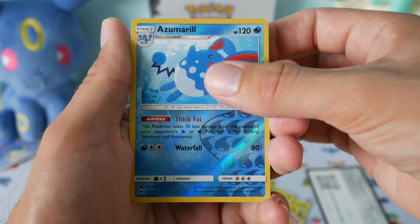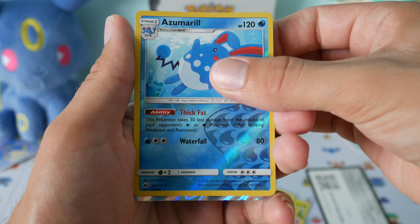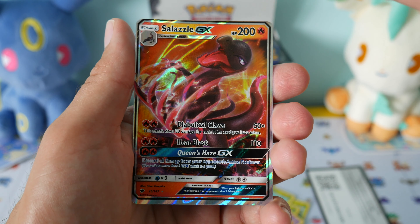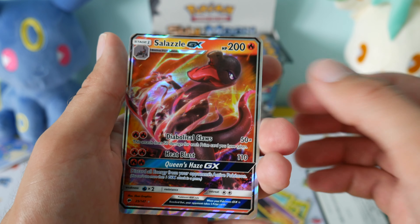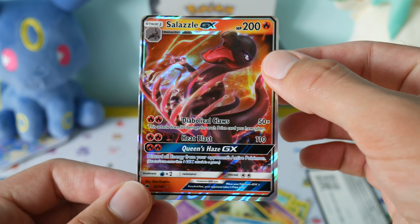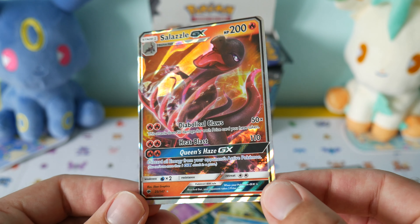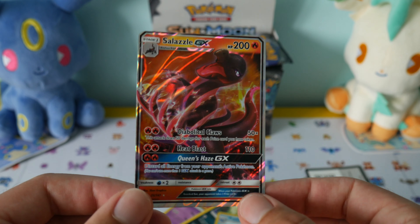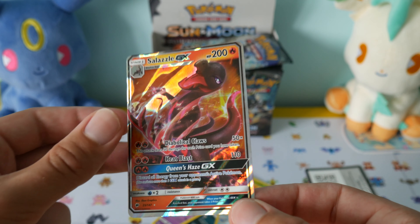And then our first rare of the day is... look, it's shiny. It is a Salazzle GX card. We don't have this one, so that is a good pull. We'll definitely take that GX as our first pull of the right-hand side. That is super.